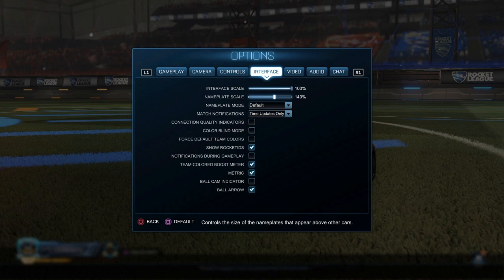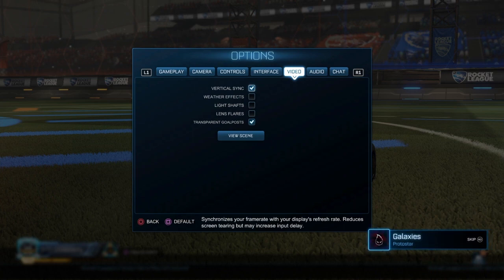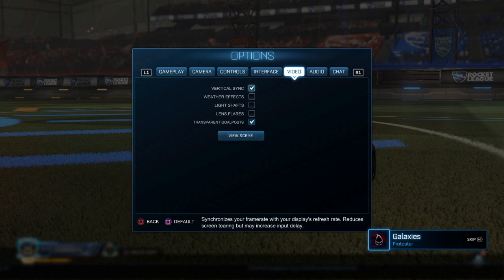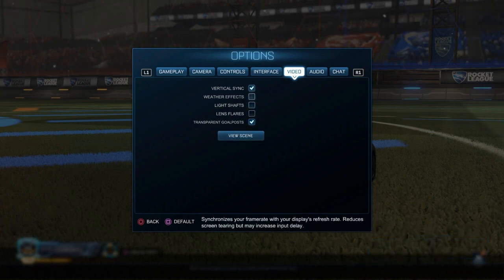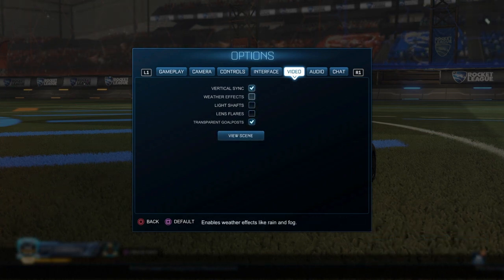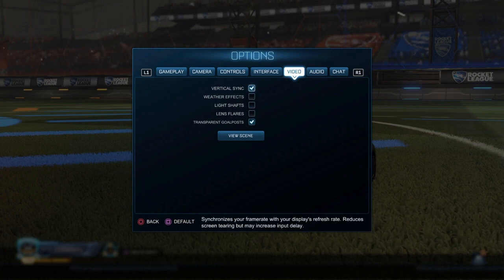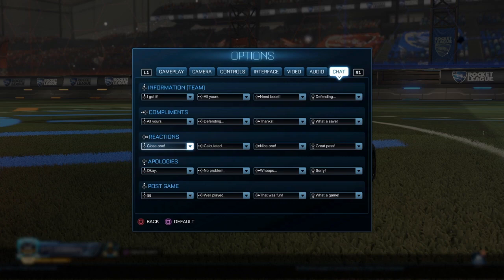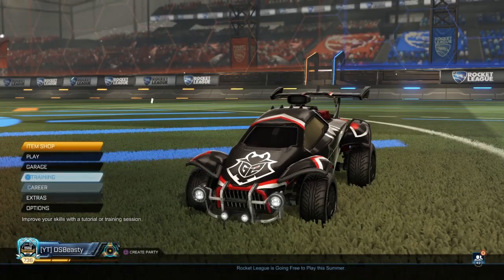I have ball cam indicator off — I prefer it, it makes the game look cleaner. I use nameplate scale 140 because you can literally see people's names even when pushing from over the ball. I use these settings for PS4 — when I move to PC stuff will change. Definitely keep vertical sync on, otherwise you'll lag a bit more.